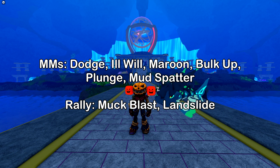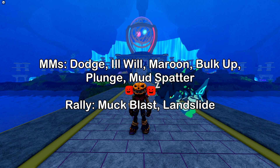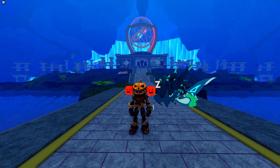For the other moves, starting with the move manuals — the MMs — we get Dodge, Ill Will, Maroon, Bull Cup, Plunge, and Mustbatter. And then for Rally moves, we get access to Mukblast and Landslide. And with all of that out of the way, that is everything that you need to know about Dokumari.